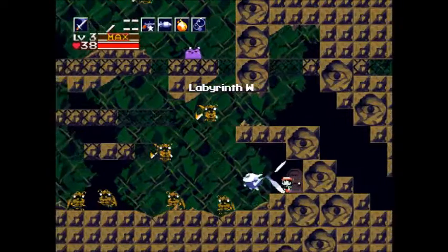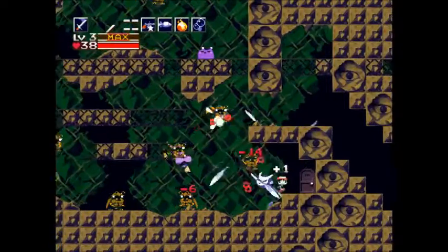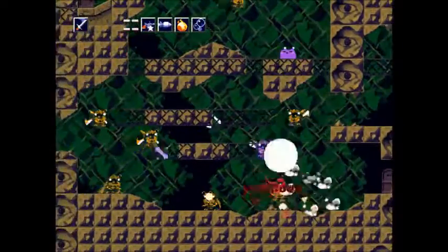Also, that treasure chest has a really awesome item, and if you have the machine gun, you can get it right now. Inside there is an item that lets your bubble line and machine gun recharge faster.